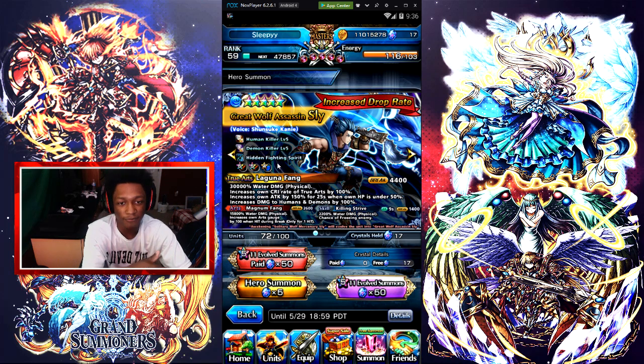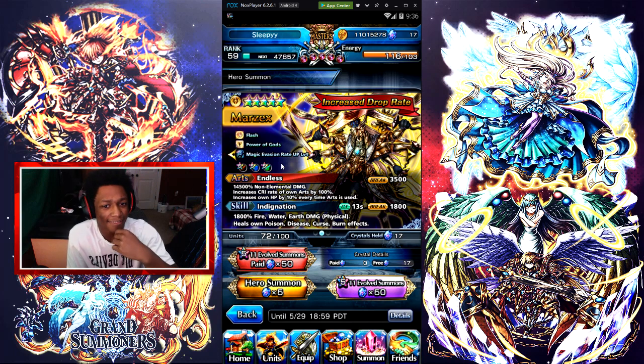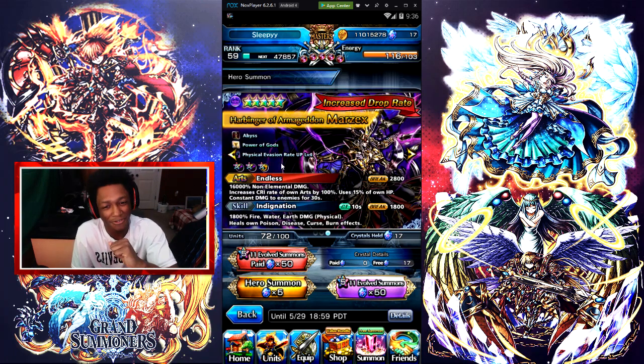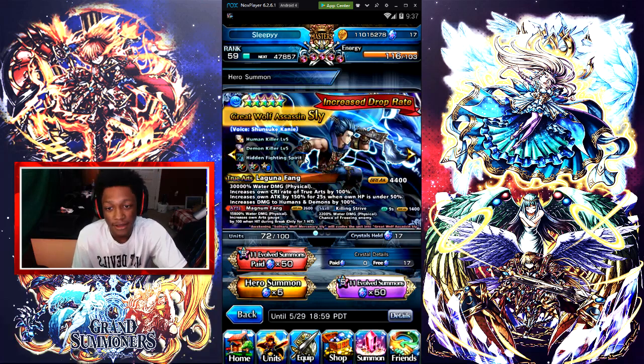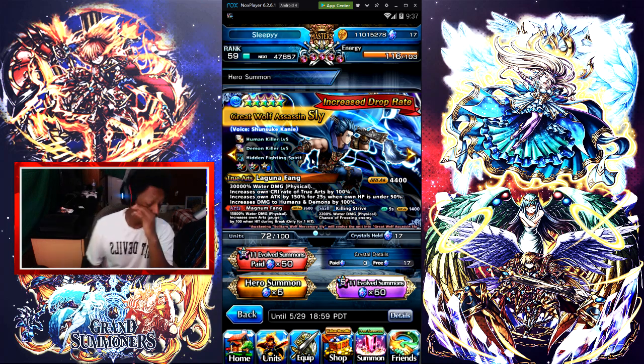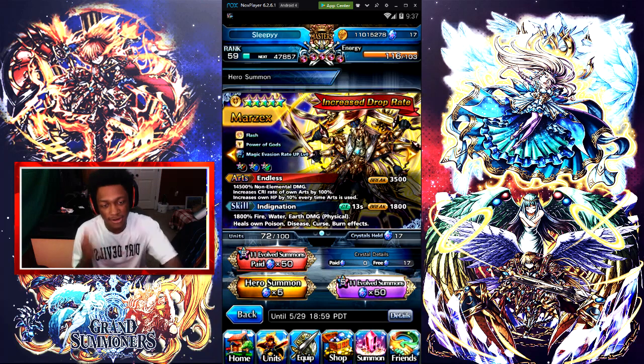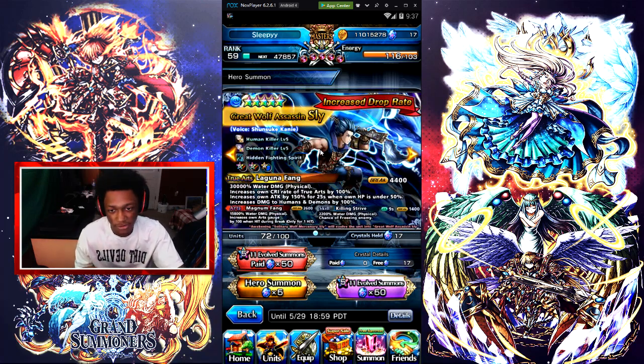Great Wolf Assassin Sly — I did a couple videos on them. Great Wolf Assassin Sly is actually not that good at the beginning. I mean he's good, but he's not top tier. He's a C-tier unit. If you want to go to the Reddit tier lists on Grand Summoners, just type it into Google — type in 'Grand Summoners tier list' and you can see Great Wolf Assassin Sly is C-tier. And to be honest, he is C-tier. I mean, they put him in the right spot.